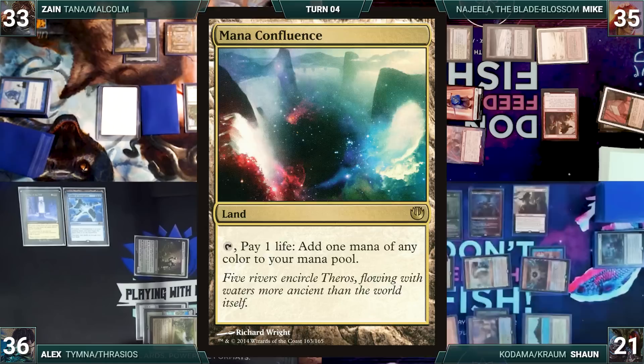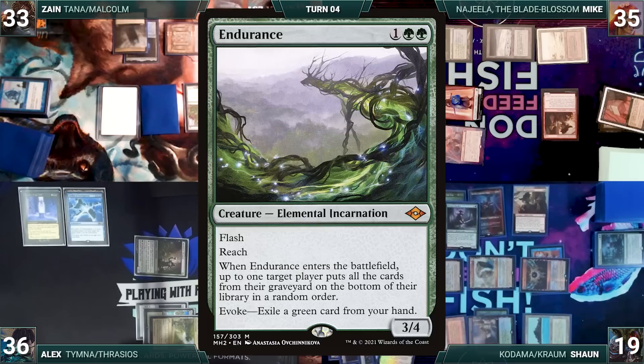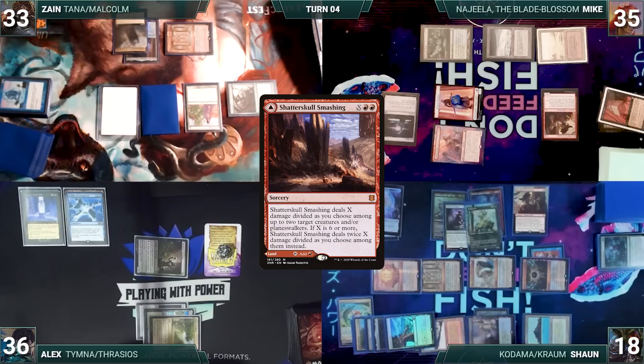Sean creates six treasures and gets six more. Kodama triggers and he puts a Mana Confluence, Gemstone Caverns, Yavimaya Coast, and an Exotic Orchard onto the battlefield, then finally a Breeding Pool untapped paying two life. He casts Tireless Tracker - Kodama triggers and he puts an Endurance onto the battlefield. Endurance enters and Alex puts his graveyard on the bottom of his library.